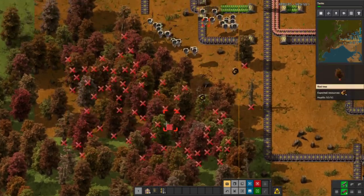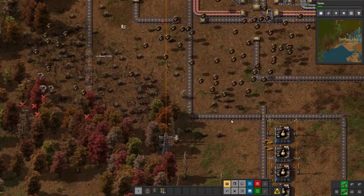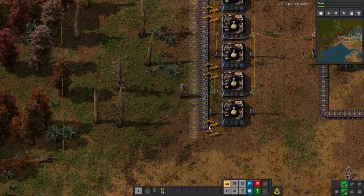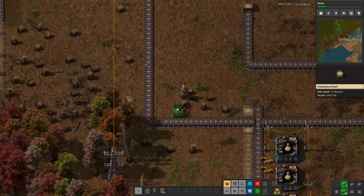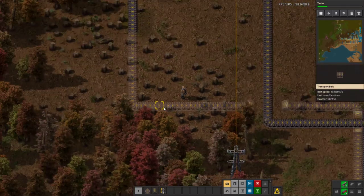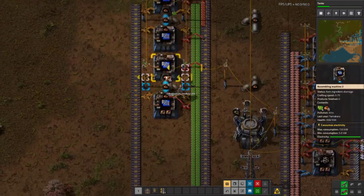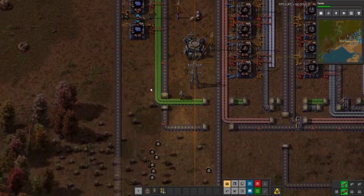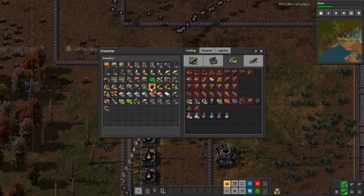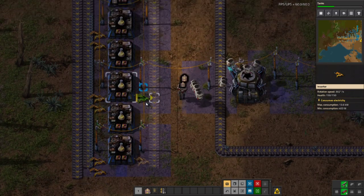Now we're just going to rip up these trees quickly — could use the filter deconstruction planner but this works as well. Then we need to connect our blue, and then we have yellow science automated already. Really not that difficult — it's just a lot of different things, and then you notice all your resources start to run out, especially green chips. Green chips are used so much — you literally can never have enough green chips. We're also going to productivity module this. Now we have yellow science, and we actually have every single science automated.